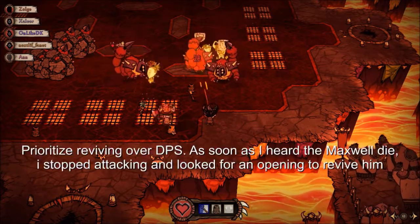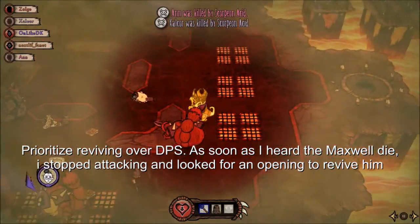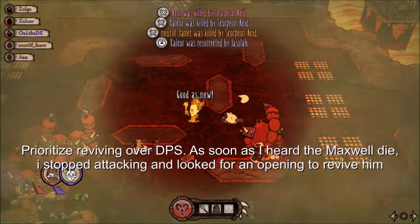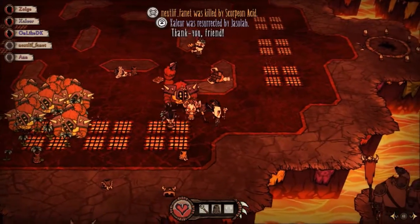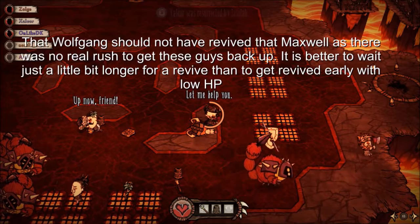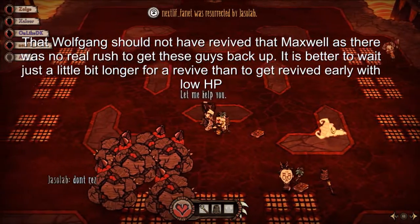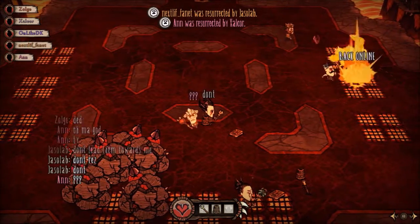Maxwell's low health pool and ability to use only books and staffs makes it hard for him to be efficient and useful if Wilson takes the healing staff earlier on. The only time it is okay for Wilson to take the healing staff is if: A, the Maxwell on your team has gotten a hold of their inferno staff; B, both Wickerbottom and Maxwell are not on the team; or C, any of the two people playing those characters say otherwise. It is also very important to pay attention to game awareness — it is better to just wait a little bit longer for Wilson to res you than having to be resed by someone else.